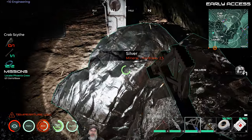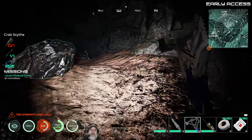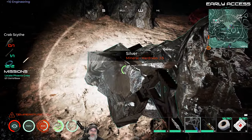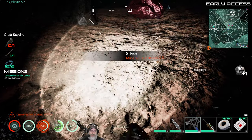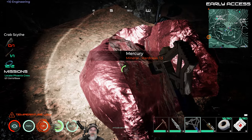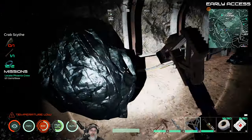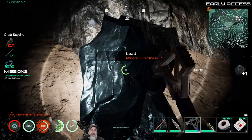This is cobalt and it's too hard for the makeshift chisel, so we'll have to come back and get that later — we can also find it outside in the area that it spawns in. This is mercury, it only has a hardness of 1.5. We'll need this for some things later on so we'll grab it now. Cobalt we can't get, but might as well grab this lead since we're here. We need to do skill points and stuff too.